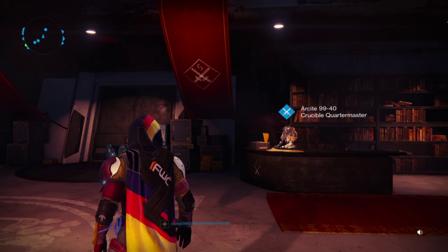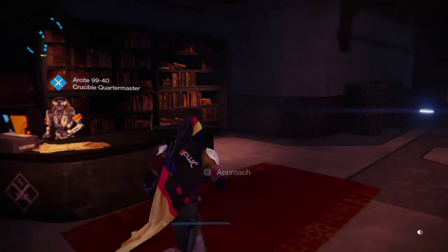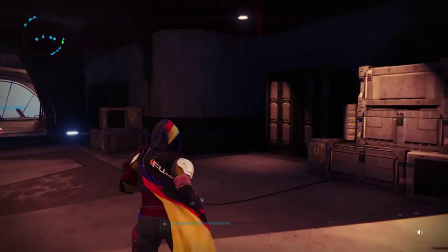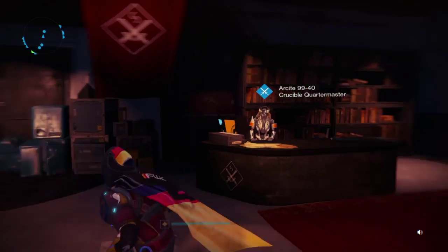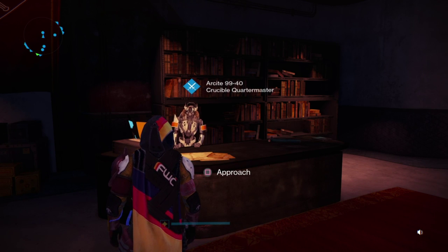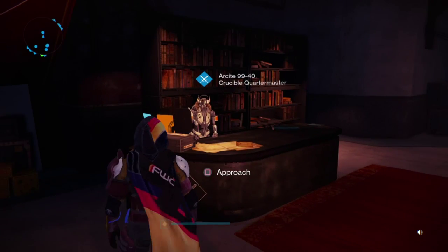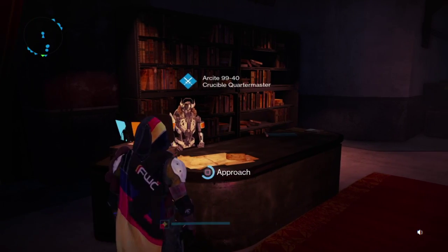Hey guys, it's Donald Wambach here and today in this video we've got some Destiny April update action and we're going to be looking at the Crucible guns and the Vanguard guns. In this update, all of the guns got re-rolled that are for sale at the Crucible and the Vanguard Quartermaster. We're going to be going through all of them looking at which ones have good rolls, which ones you maybe want to try out, and which ones are absolute arse and to stay away from. First things first, we'll look at the Crucible Quartermaster and see what he's got for us.